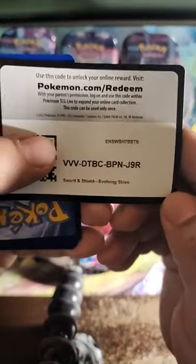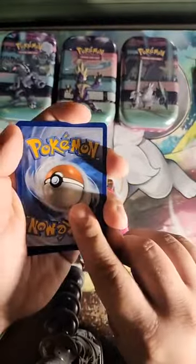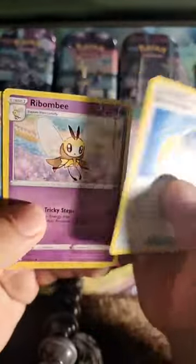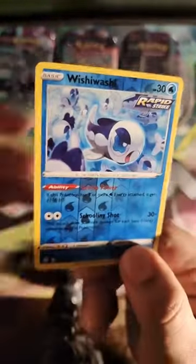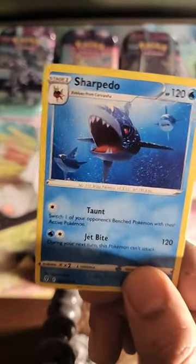I never got any of those alt arts from Evolving Skies, so here's hoping for the best. We did get some good stuff from Fusion Strike. This one's red... nope. We got Boost Shake, a Bug, an Icicle, Psyduck, Swablu, Clefairy, Wishiwashi — motherfucking Sadfish — and on the end we got a Sharpedo.